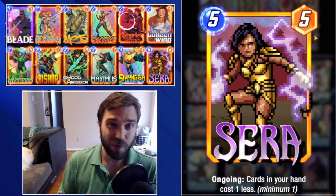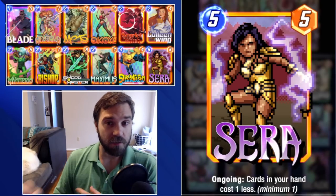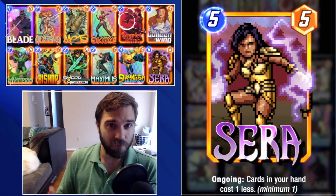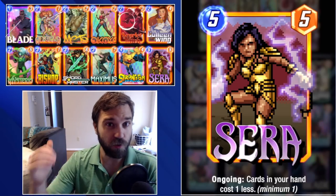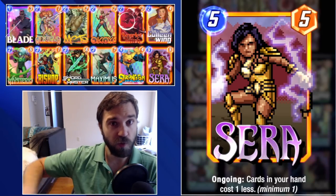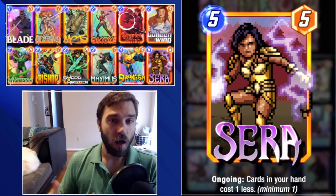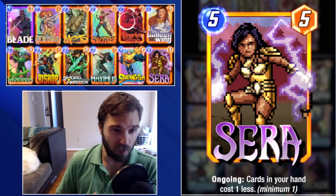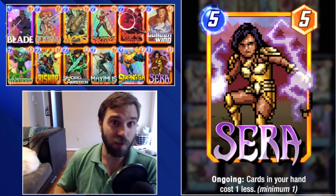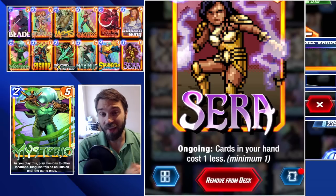Finally, we have Sarah. Sarah reduces the cost of all the cards in your hand by one down to a minimum of one — that's why we don't run very many one-cost cards in this list, running mostly two-cost and three-cost cards. Sarah enables some really crazy last turn plays and that's where a lot of this power comes from. Even if the opponent has a really strong last turn finisher, if we can push power into all three lanes and they heavily lean onto one lane, we can trigger all our bonuses and buffs and push a pretty good amount of power onto the board.